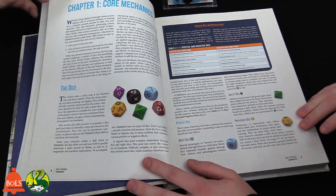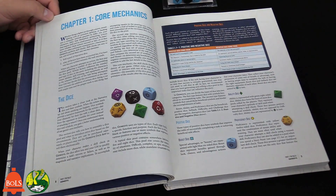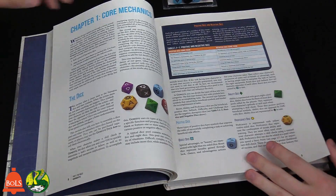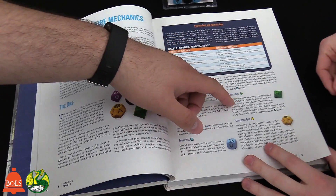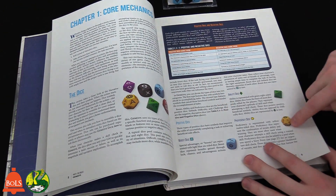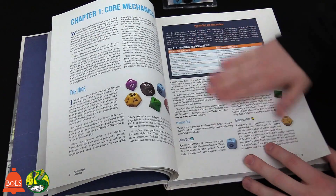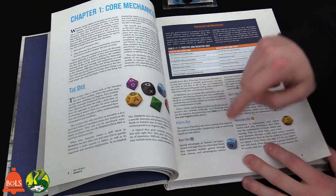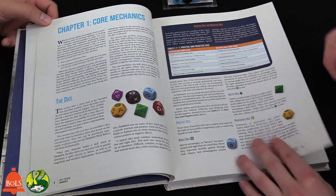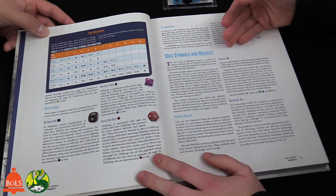The GM might say: you've done this before, you're competent, so take two Ability dice and a Proficiency die — those are based on your stat and your skill. If you were under cover of darkness with no danger, you might also get a Boost die because you have the advantage. However, since you're in a firefight, we go to the negative dice — you're going to get a Setback die.